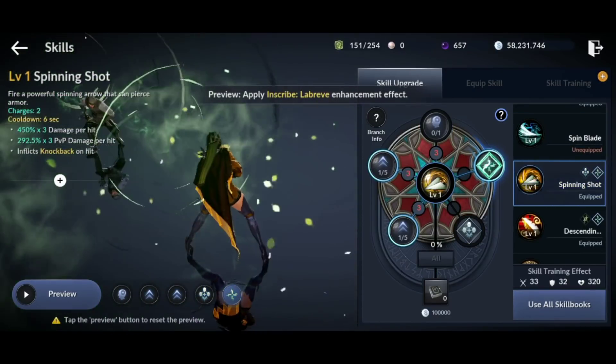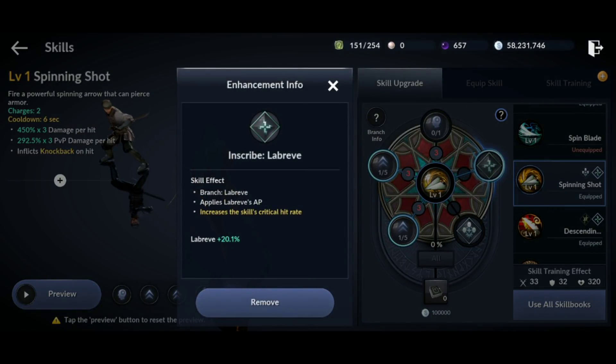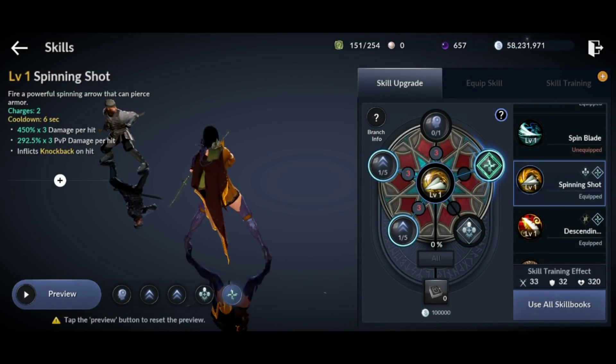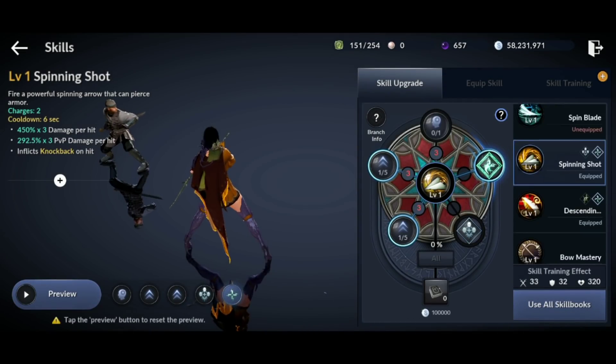Spinning Shot comes equipped with 2 charges on a 6 second cooldown time. It does 450% damage times 3, which is 1,350% damage. It also has a knockback on hit. For sub-skills, it has 10% increased range, it inflicts a bleed of 60 damage every second for 3 seconds totaling 180 damage, and it reduces the target's AP by negative 20 for 10 seconds. It does have a decent amount of range on this skill as well.